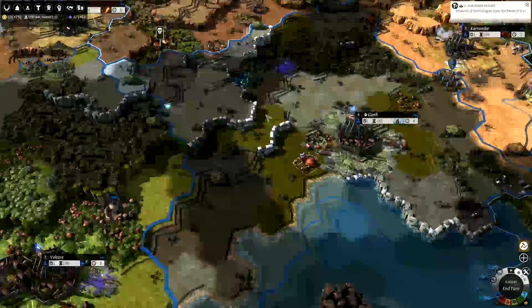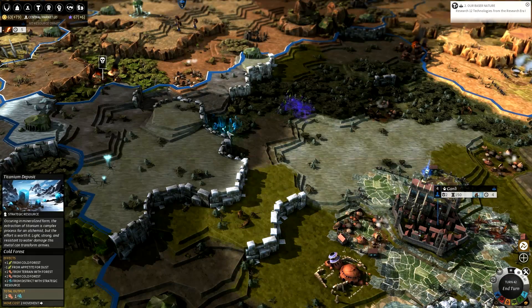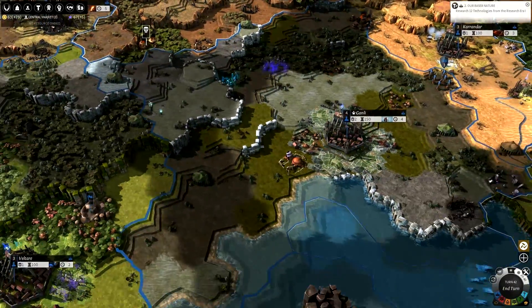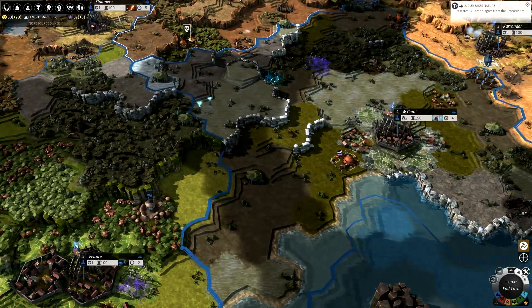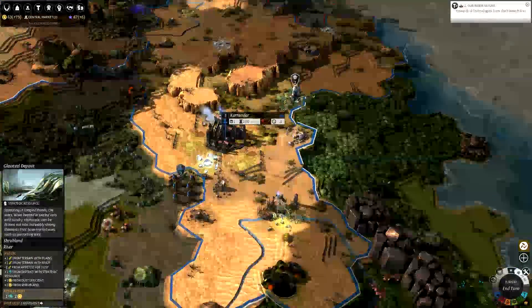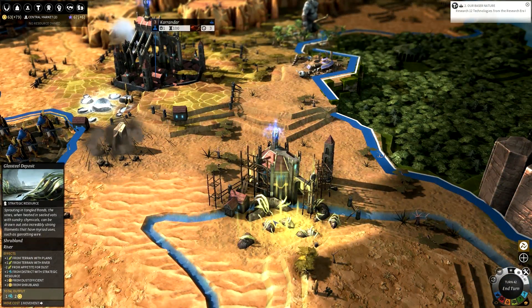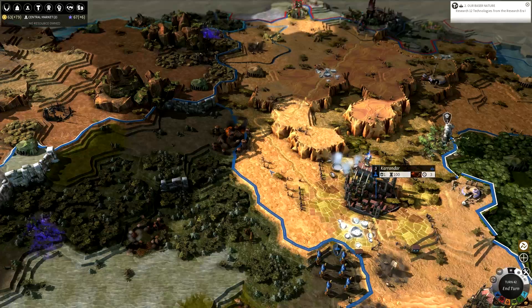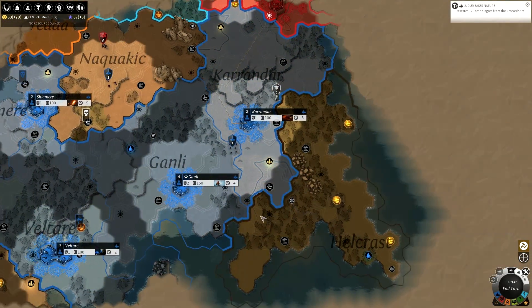There are also strategic resources. I'm not actually mining any of them at the moment, but here's one — it's a titanium deposit, which produces just titanium if you build a mine on it. And there's another one around somewhere — here we go, glass steel. I'm currently building an extractor on that, which is why there's a structure under construction on it. There are also luxury resources, though I don't have any of those going either.